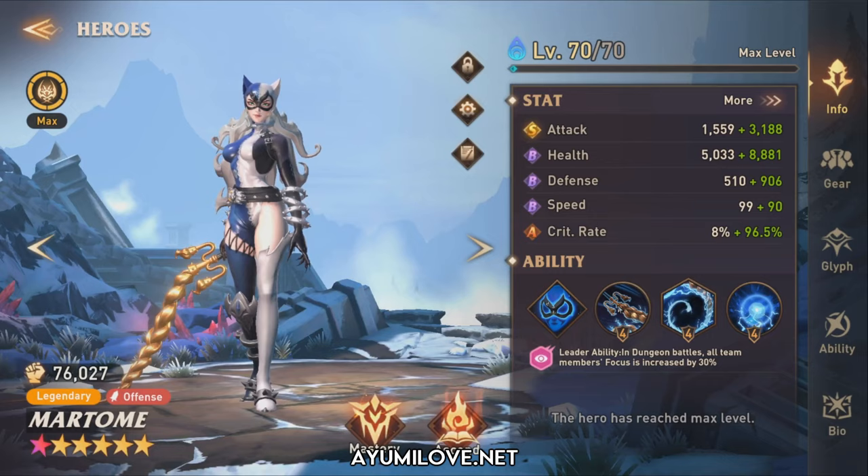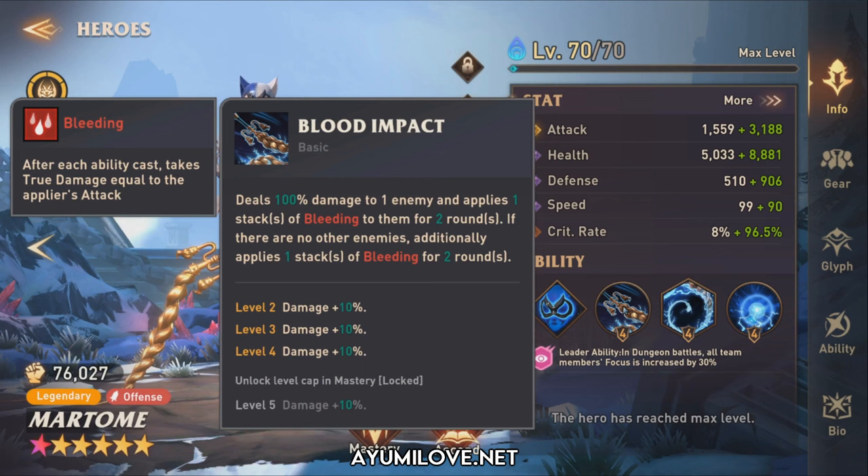Her basic ability is known as Blood Impact. It deals 100% damage to one enemy and applies 1 stack of bleeding for 2 rounds. If there are no other enemies, it additionally applies 1 stack of bleeding for 2 rounds. So she's mainly useful for boss fights when there are no sidekicks around — like fighting the Hurricane Ruler without the Hurricane Birds — allowing her to quickly stack up a lot of bleed on the enemy.